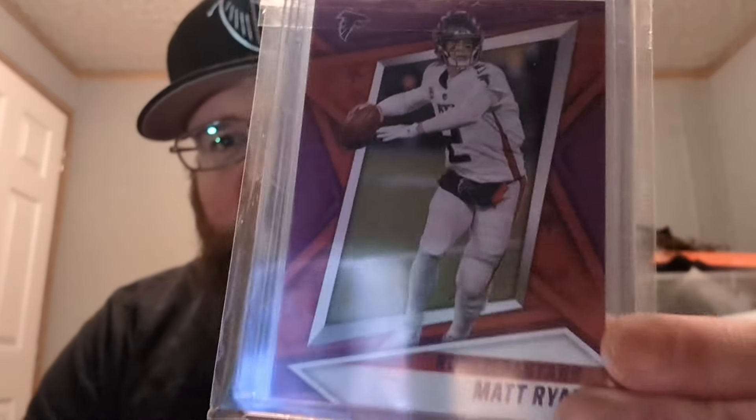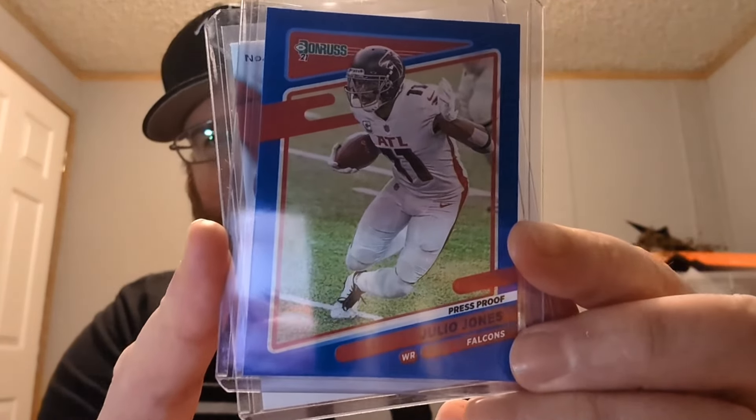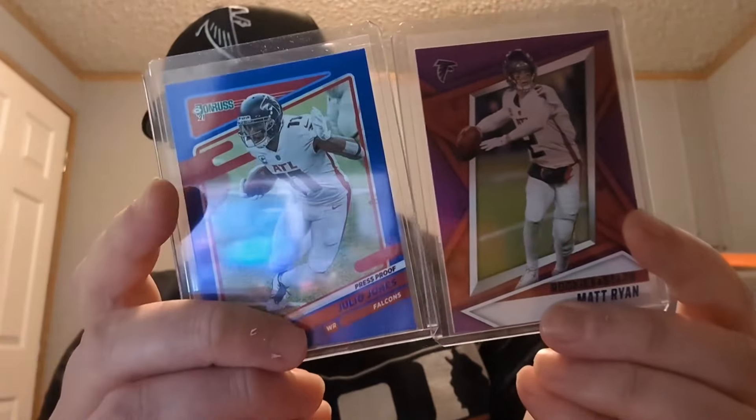Hope you guys enjoyed that. Just been pumped to find a few refractors, low-numbered stuff that I didn't have for the collection already. The guy that I purchased the gold refractor from — the Finest — threw in this Matt Ryan, which I didn't have: Rookies and Stars purple. And then a Julio Jones — Julio, press proof blue, blue press proof. I was pretty pumped that he threw them in for nothing. Didn't have that one. So I had the Julio. That's my video.